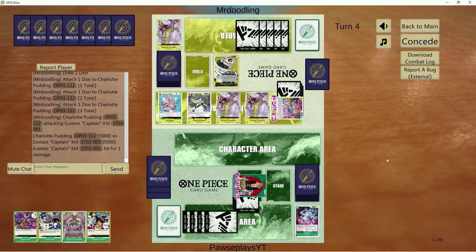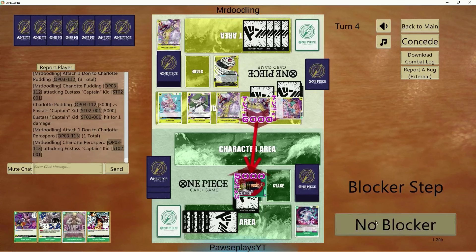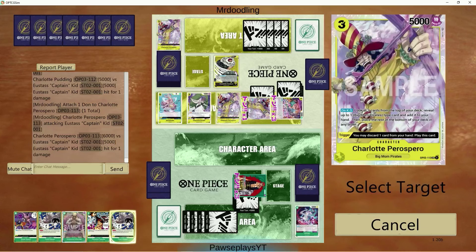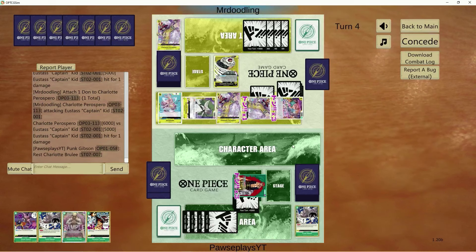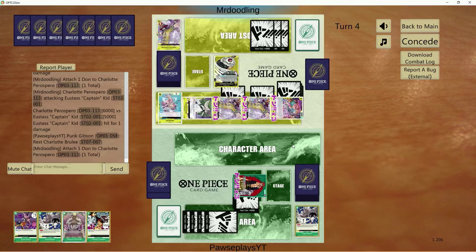We'll save the Dawn — this gives me one extra Dawn to attach to the leader for the following turn. We'll Punk the Brulee. If I Punk the Brulee instead of Parrot Sparrow, I don't have to waste Dawn on the following turn to rest it, which is ideal — that's more damage to his face he has to worry about.